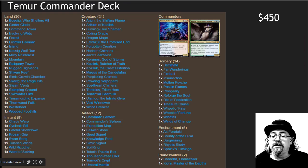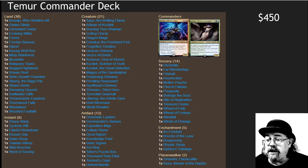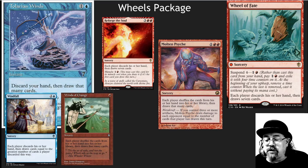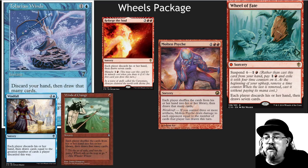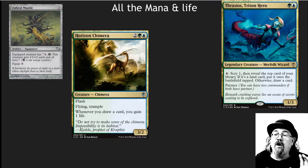This is an over-the-top, cast crazy Eldrazi and do crazy stuff deck. Here's the full deck — it's very reasonably priced at about $450. It has lots and lots of wheels and ways to cycle through cards again and again. Cards like Wheel of Fate, Wheel of Fortune, Winds of Change, Windfall, Reforge the Soul, Molten Psyche, and Talrand's Winds are all in here.